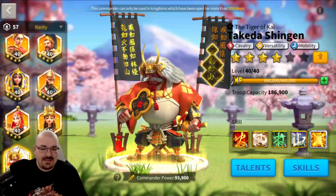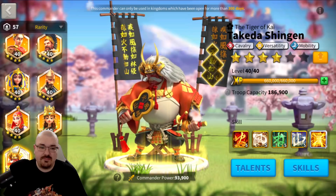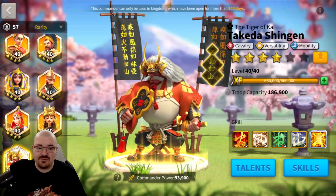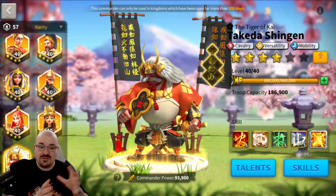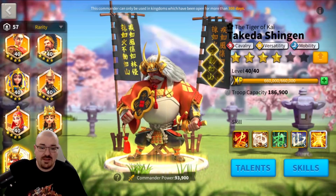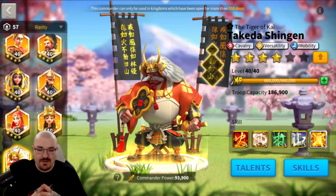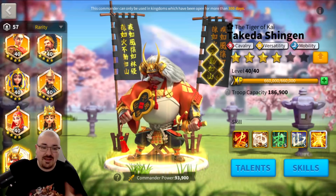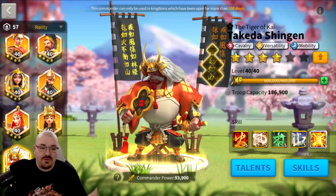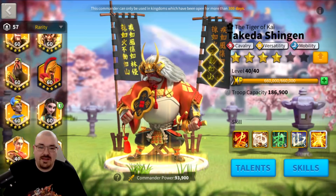If you want to build Attila and Takeda for rally purposes, I would say don't. The only place you can use them for rallies right now is KvK3 Light versus Darkness, and with so many players migrating with the latest commanders you won't do much. I've seen so many reports of people devastated because they rushed maxing Attila's skills for King's Land, but their opponents had all the new commanders.